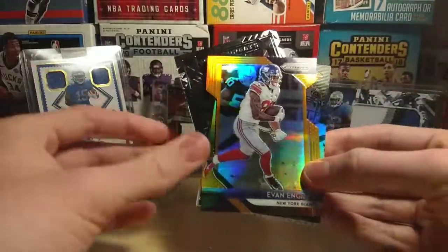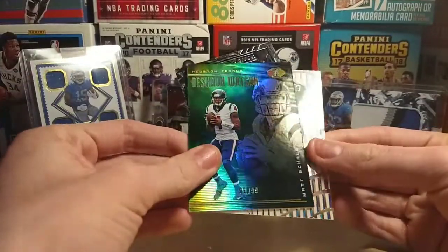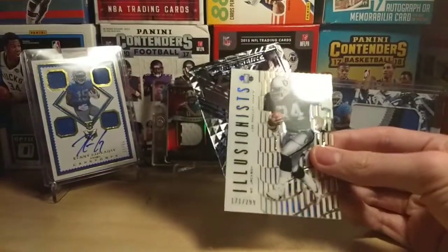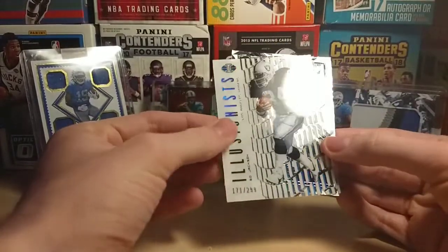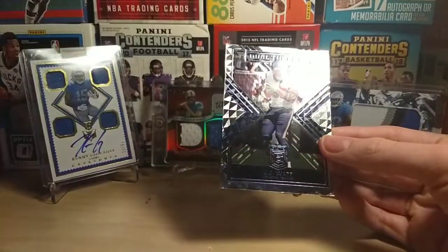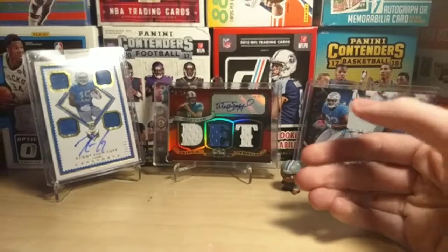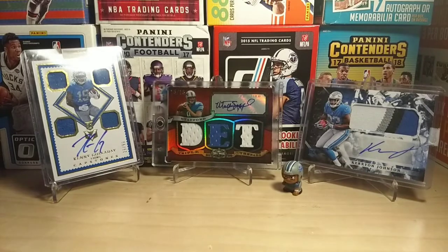Actually I got two die cuts — the Evan Ingram from Prism, the Deshaun Watson, and the Bo Jackson Illusionist, plus the JJ Watt. So that was a fun break — I had fun opening that. We didn't get to use the OneTouch, but yeah. Thank you guys for watching and I'll see you guys next time.